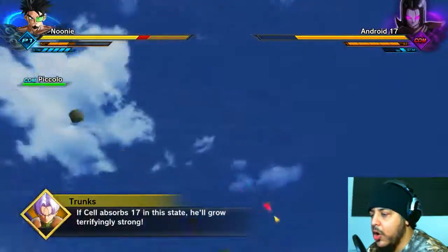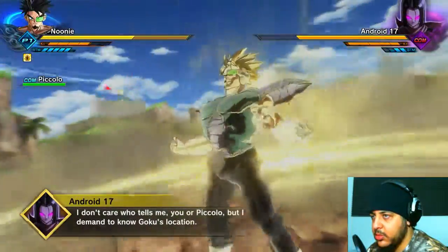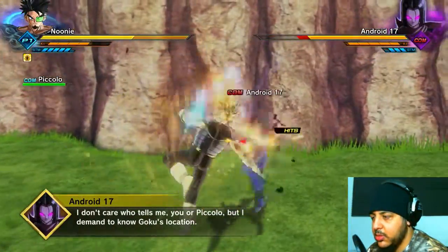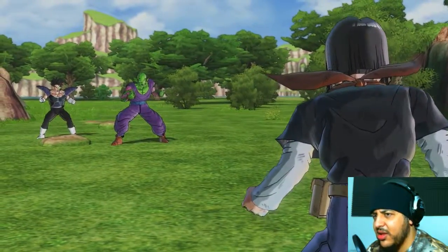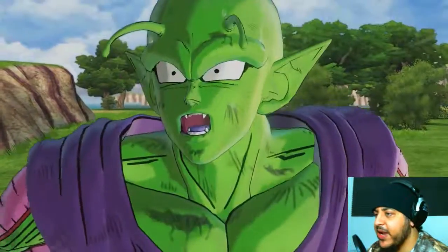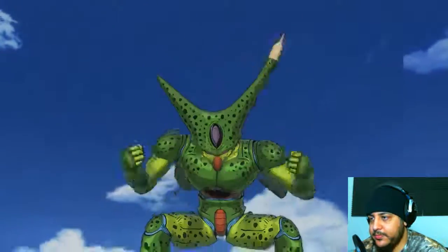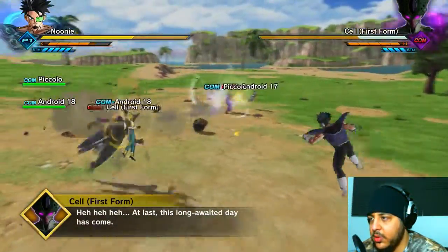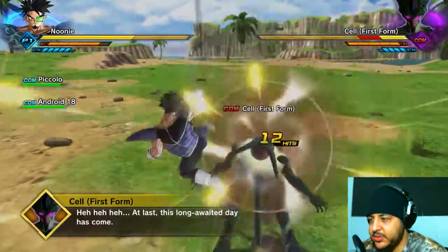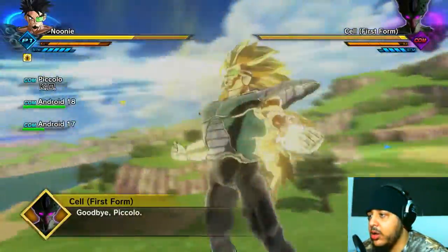I'm terrifyingly strong — that makes sense. I remember they absorbed power — or was that just 16? I think it was 16. The two androids never ran out of energy. There goes Cell. Is he joining the fight or just him? He's joining us. I gotta go Super Saiyan 3 here. They're on my team!